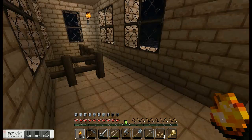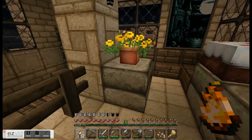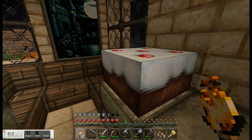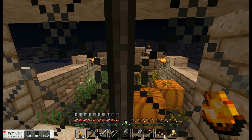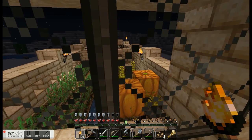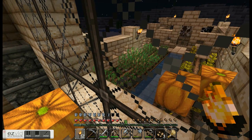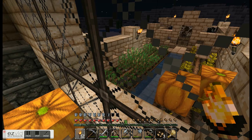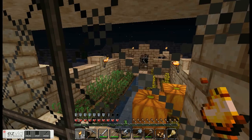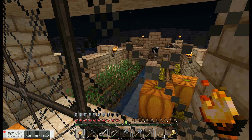Anything that throws a fireball at you isn't particularly adorable. I like to have lots of windows — not too many, but lots of them. This is how I can see out. That's my garden: my pumpkins and my wheat. If I could find carrots and potatoes, I would grow those instead — or at least half of that whole strip would be potatoes and carrots, because that's actually a really great source of food and I could finally be able to farm pigs.